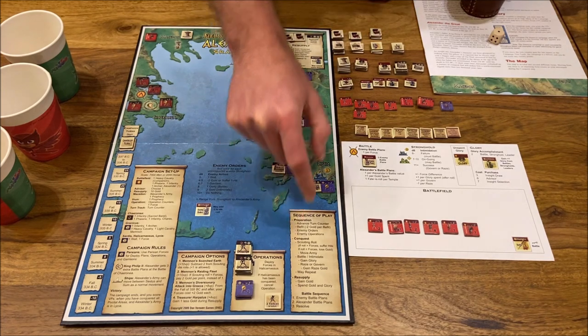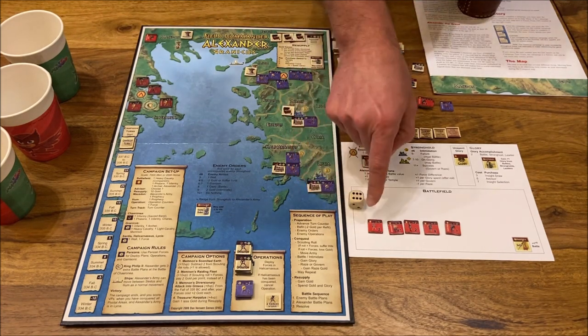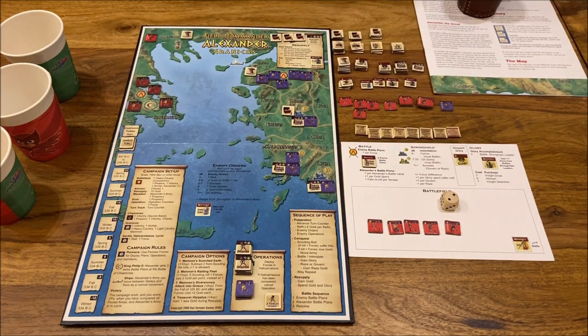Now the most important phase: the conquest phase. We do a scout check — if we roll higher than the number of units, we take that many hits; if we roll lower, we pay gold equal to the shortfall for forage and supplies. It's a nice mechanic: the larger the army, the more you spend each move; the smaller the army, the more likely it faces resistance. Before moving against the Persian Empire, we need to secure the Greek part, so we'll attack Caronea.